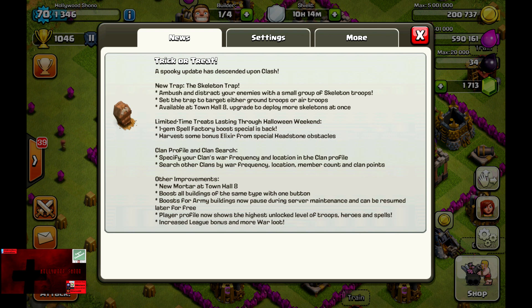In this video we talk about the October 22nd Halloween update — the Spooky Update has descended upon Clash. There is a new trap, the Skeleton Trap, which will ambush and distract your enemies with a small group of Skeleton troops. You can set the trap to target either ground troops or air troops, starting at Town Hall 8, and upgrade to deploy more Skeletons at once.